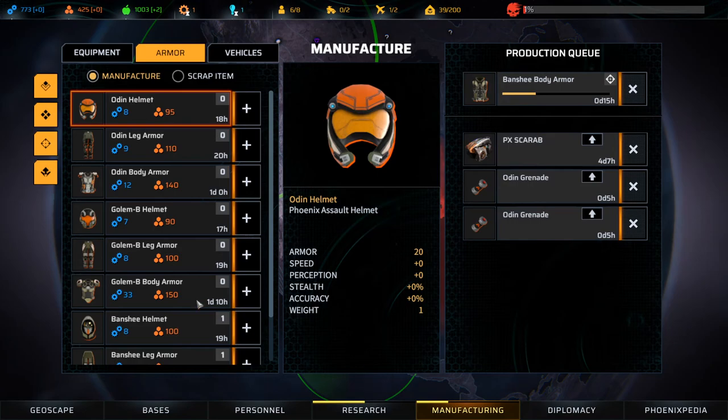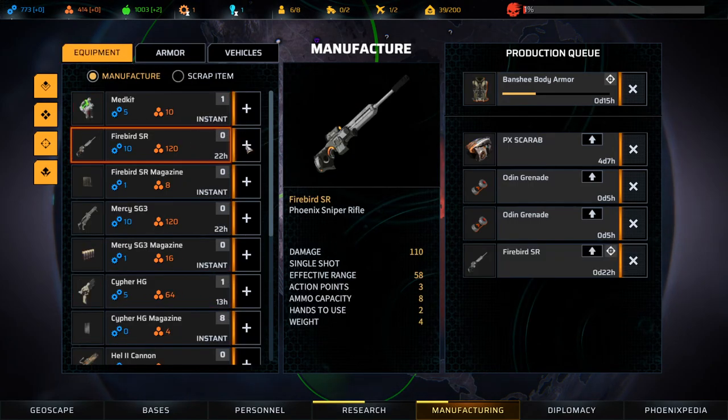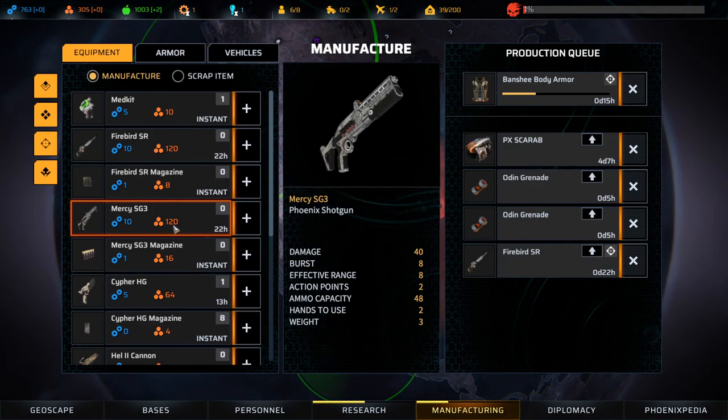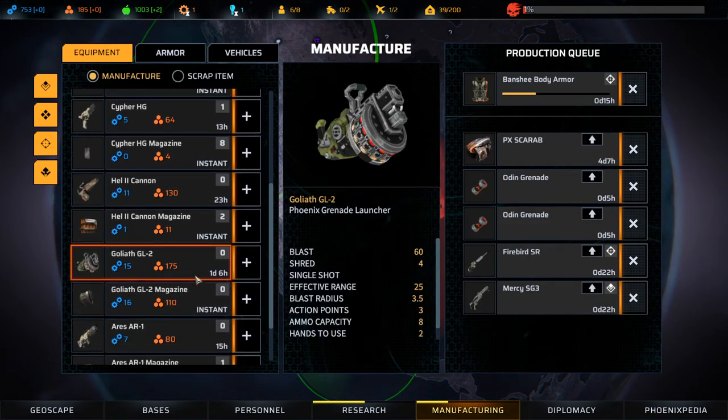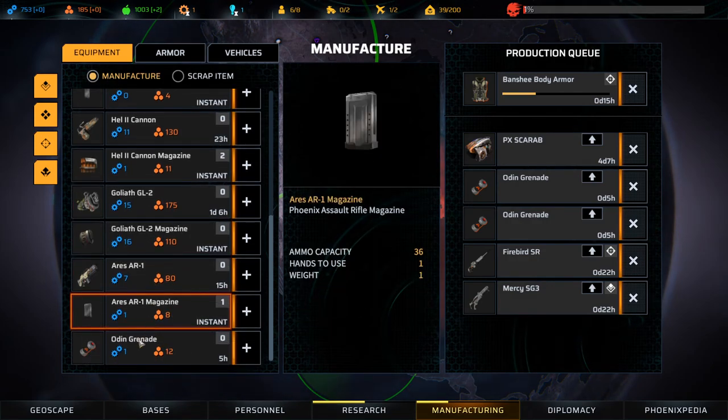I think it would make more sense if we had a shotgun in addition, because currently it's long range plus medium range, and it would be better if it's long range and short range. It's not bad, but there's room for improvement. I would like to manufacture a sniper. What's a Mercy SG-3? That's a Phoenix shotgun — okay, that's what I want. And a grenade launcher, I don't really want that. But according to the Phoenixopedia, blast damage deals damage to all parts within the blast, but only deals health damage based on the highest damage part.